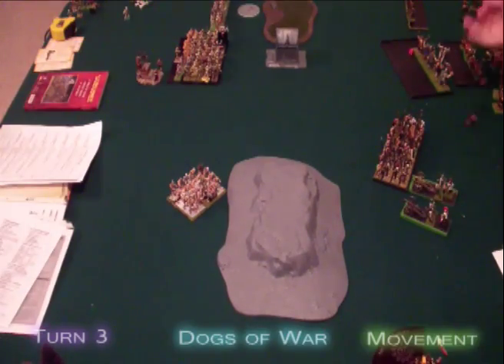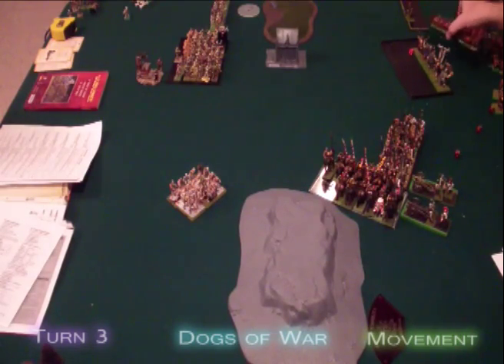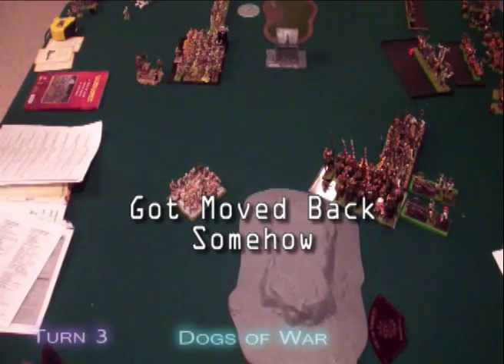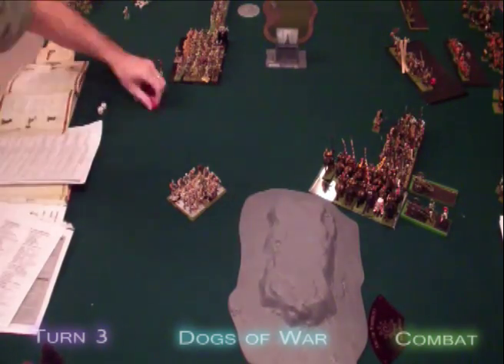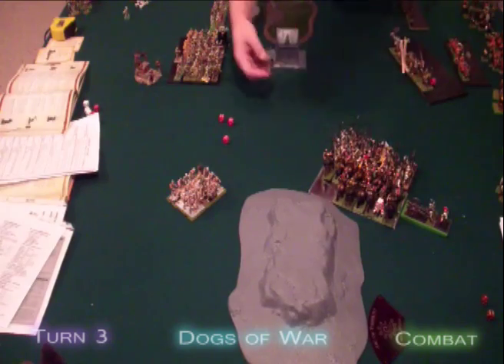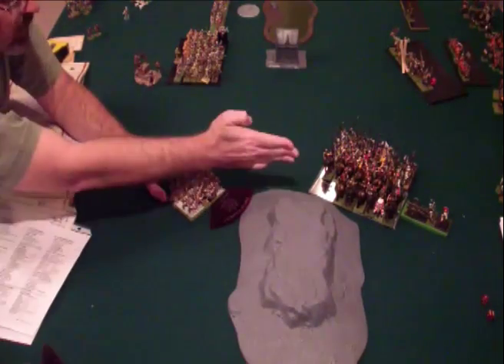The Dogs of War let slip the Cavalry, who charge the Tomb Guard as the Long Drongs rally with Golgfag's ogres close behind. No casters remain and the only shooters have moved, so it comes to combat. The Venators fail their leadership and win the prize of Weapon Skill 1. The Cavalry put 2 wounds on the Tomb Guard, who take out the cannon and get 3 wounds back on the Cavalry, who lose the combat but pass their break test. As the Tomb Guard reform, they realize there isn't enough time for another full round, and the Dogs of War acknowledge a victory for the Tomb Kings, thanks in no small part to some very scared Dogs of War.